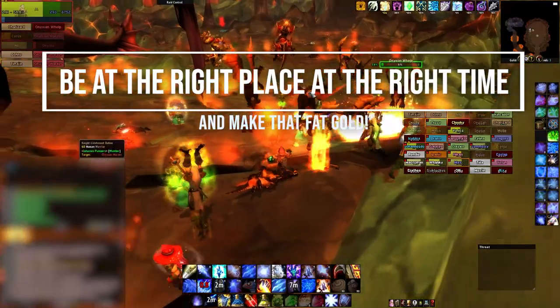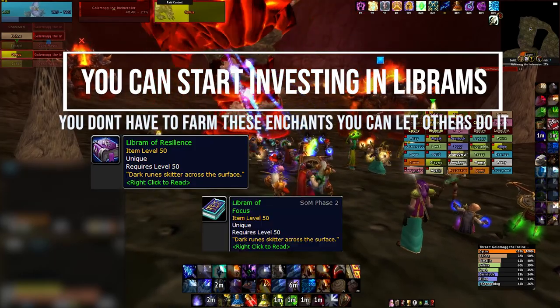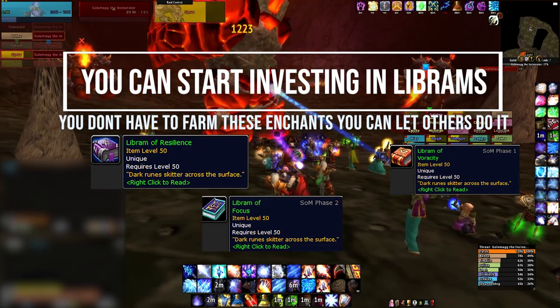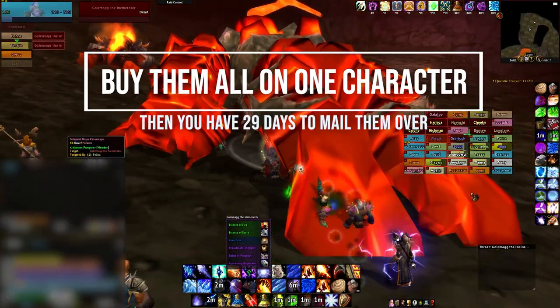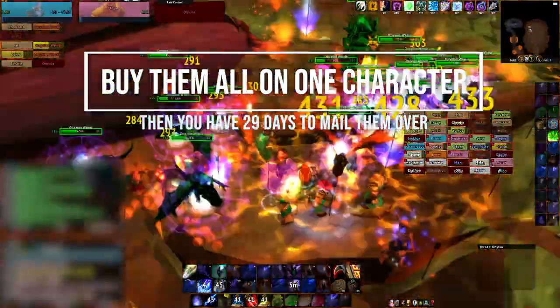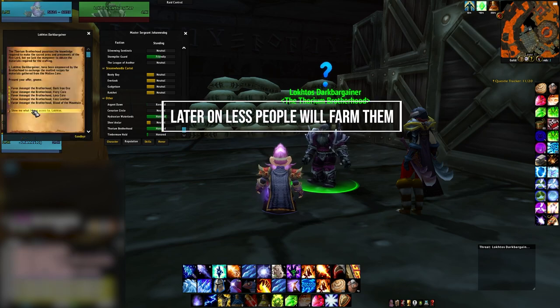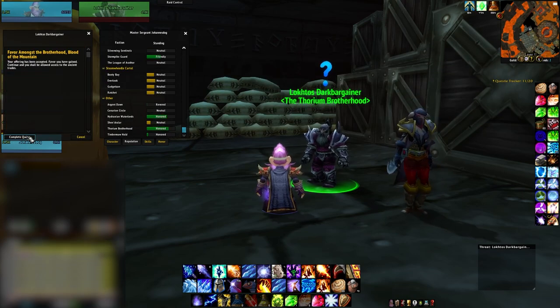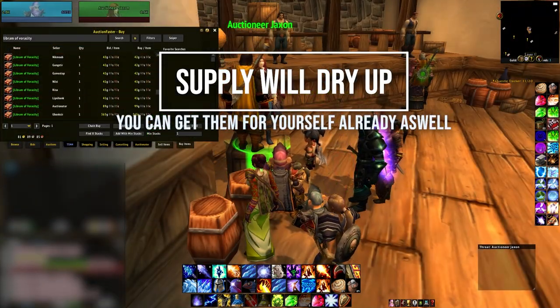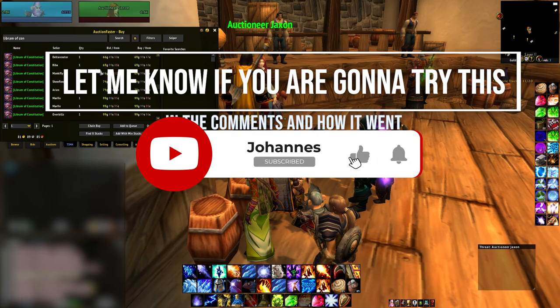Just be at the right place at the right time in Season of Mastery and get that fat gold. If you're wondering, hey Johannes, I don't want to do this — how can I still make gold from it? Well, what you can actually do is start investing in these Librams if you think they are going to go up. Again, they are unique, so you're going to want to send them to bank alts. You can just buy a bunch of them, then you have 30 days to mail them over to a bank alt. Then that bank alt has 30 days, and then it gets sent back to you and you have another 30 days. So if you want to invest into these, start doing that now. Because later on, less people will be farming them. In BRD, there are a lot of Librams that drop, but it might not be farmed as heavily anymore — a lot of mages are spellcleaving there now, and eventually that will dry up. It's also not a bad thing to have these enchants already if you're planning on using them when you get your BiS gear. Let me know if you're going to try this and make sure to destroy that like button. Thank you for watching and have a good one.